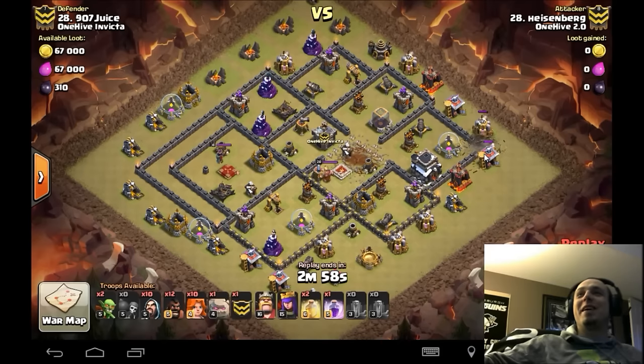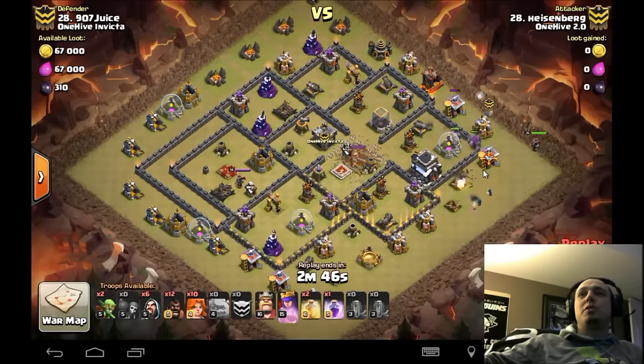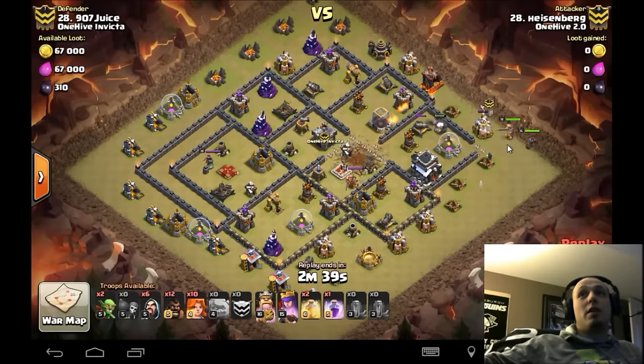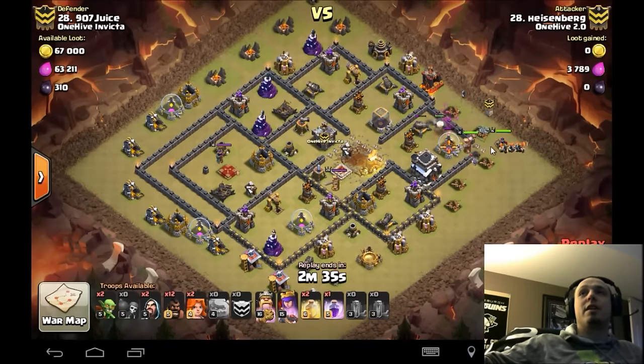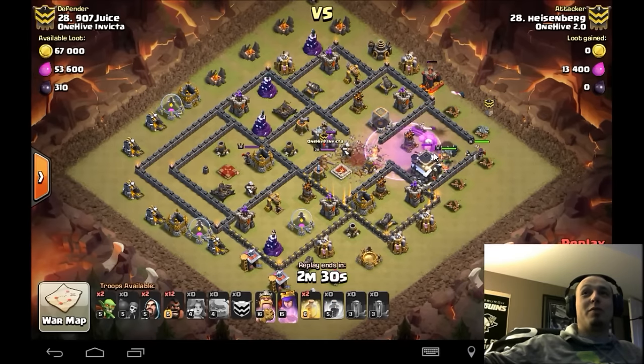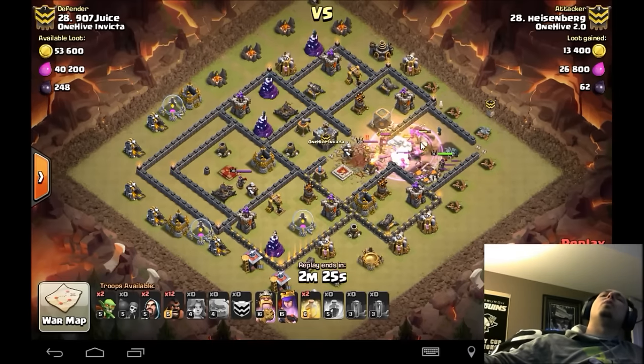He sends in three wall breakers — nothing to touch them. Golem goes in, sends in the other golem on the other side for tanking and funnel. Doesn't need a huge funnel because of that elixir storage right on the edge. Kill those buildings on the side and anything you drop here — including valks, yes including valks — that breadcrumb is there. Just a huge parade of units going into this wide open section of the base. Rage goes down.